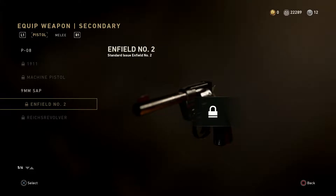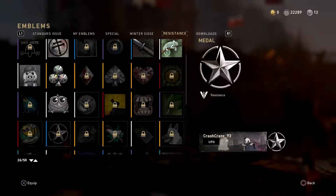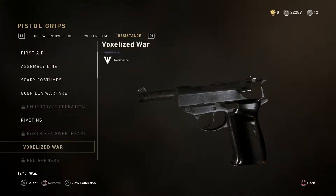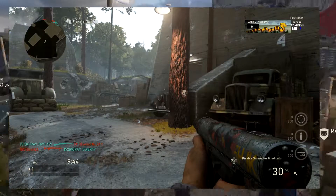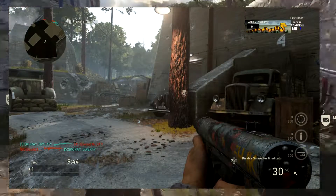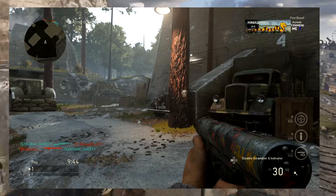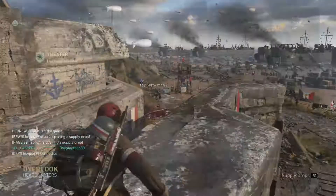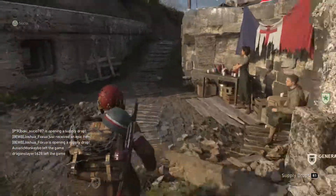Let me know in the comments down below if you guys use these new pistols. There are also more calling cards, more emblems, and plenty more grips. Other than that, you can also see when you're playing Core that they enabled a way for you to toggle on and off the tactical map disruptor for the resistance division. That's also a very good thing — you can turn that on and off at will now.